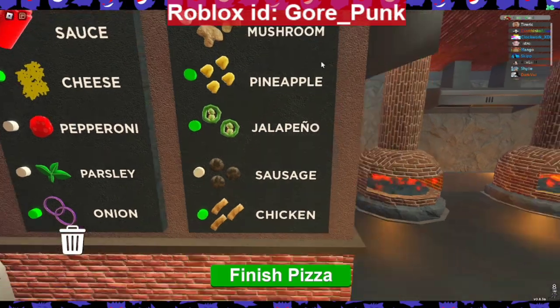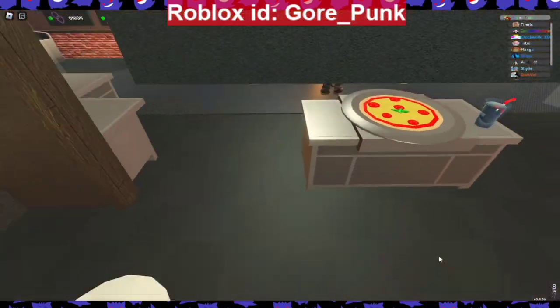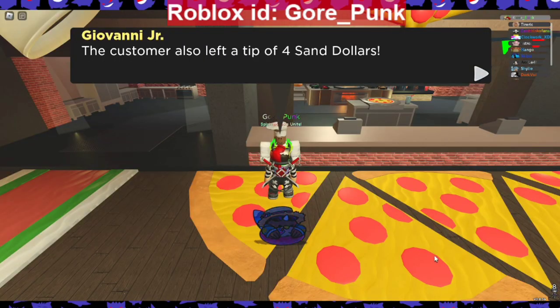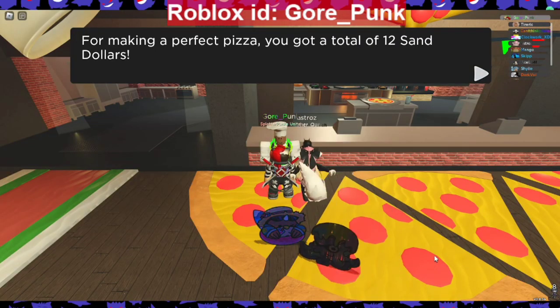Sauce, cheese, onion. And boom — since it is flawless, I'll get an extra 4 Sand Dollars for tips. Made a flawless pizza.